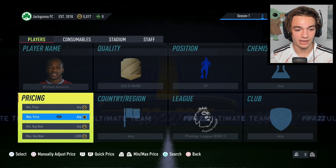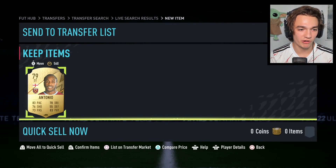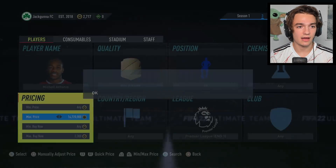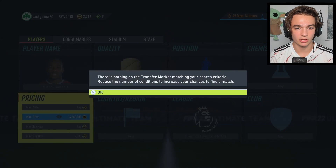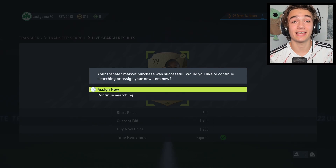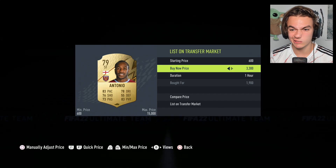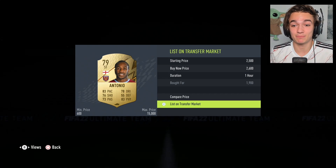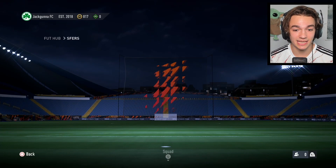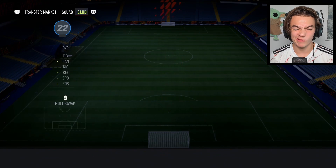I managed to slightly snipe Antonio — he's going for around 2700 coins. I'll try to snipe another one to sell for a little profit. We finally got our first Antonio after about five minutes and we're going to be able to sell him for 2600, which is a profit of around 700 coins. Hopefully he sells while we're in the next game. We'll pop in our new striker Michail Antonio and get into the second game.